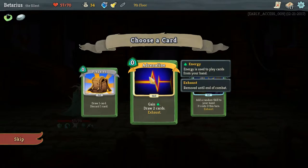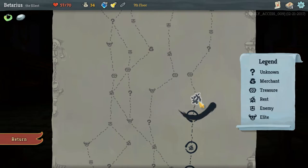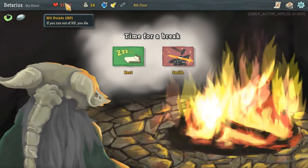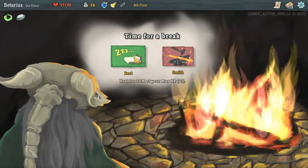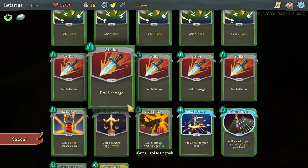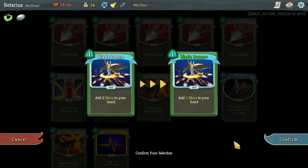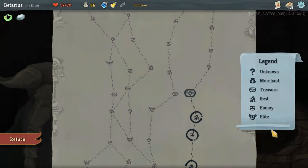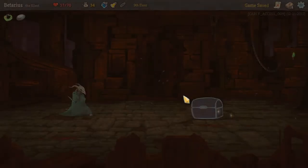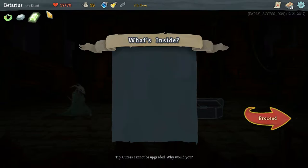Draw one card, discard one — or Adrenaline, gain energy, draw two cards — I like that idea. I'm gonna upgrade another card. I'll do Blade Dance, upgraded to add 3 Shivs to my hand — that's gonna be 12 damage hopefully. A chest! I got gold. 'If you enter a turn without block, gain 6 block' — that's good.